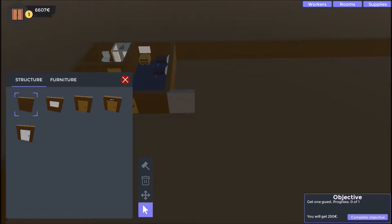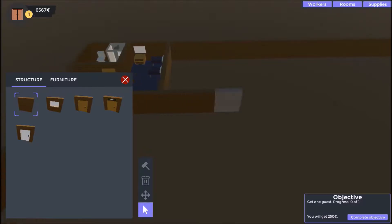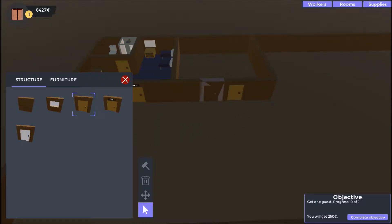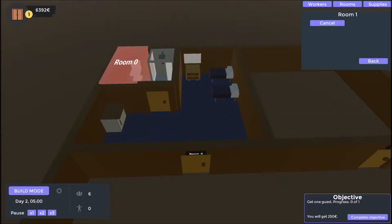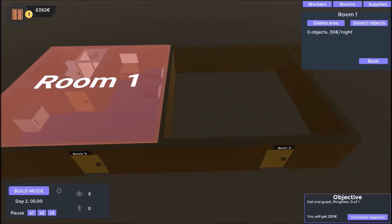And then put a door there. Oh no, wrong door. I guess you're not a wall - are you an object? I want a door with a label. How do I edit that? Now I got Rooms, New Room, Create Area. Room one. What about - what do I do now? Back, New Room, Create Area.